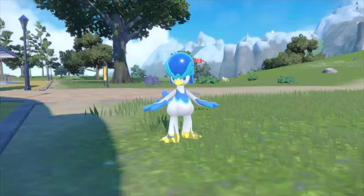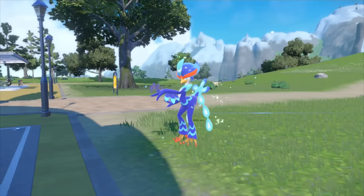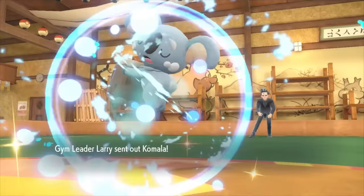While training for the next one, Quaxwell evolved into Quaquaval. This final evolution reminds me of Sylvando from Dragon Quest XI — if you haven't played it, you're missing out. Let's move on to my favorite character in this game, gym leader Larry. Working for the corporate overlords? Yeah, I can relate dude.